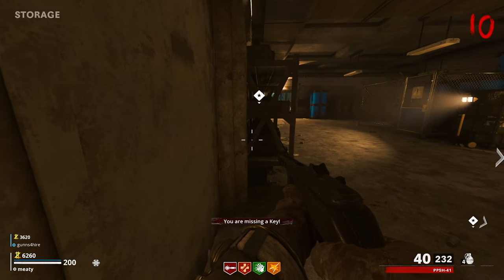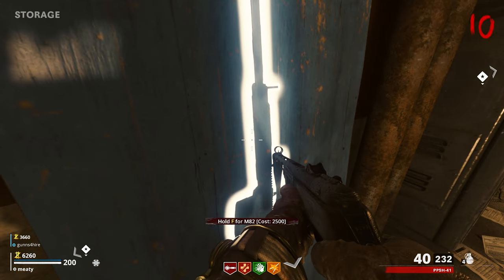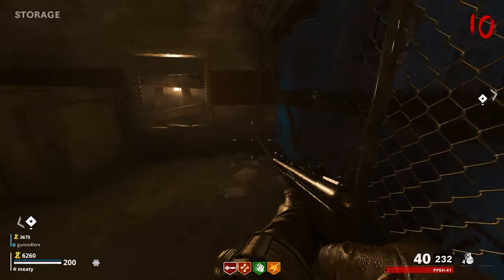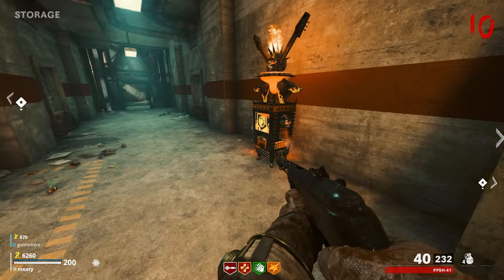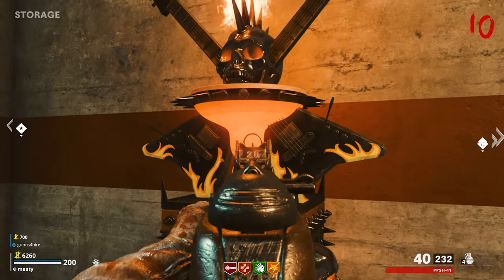Wow — I found the door that needs the key. The M82 Barrett is over here for 2500 — I'm going to do some sniping. This map looks so good. Deadshot Daiquiri — look at that!